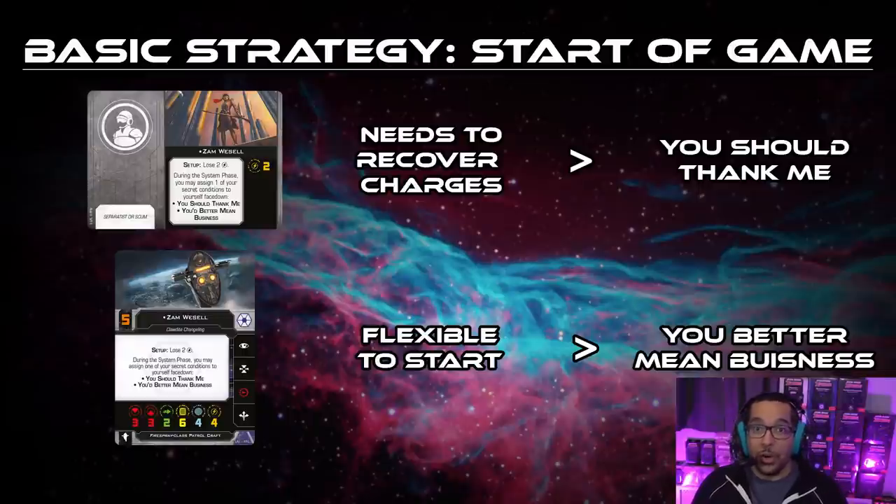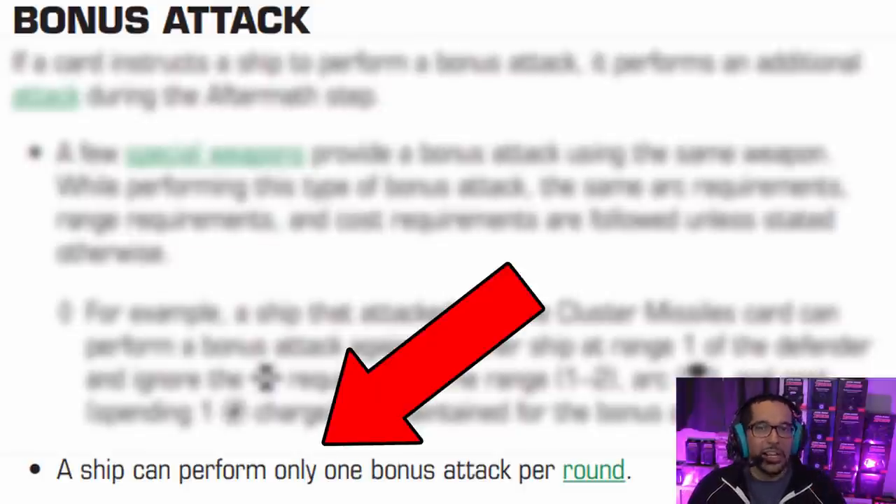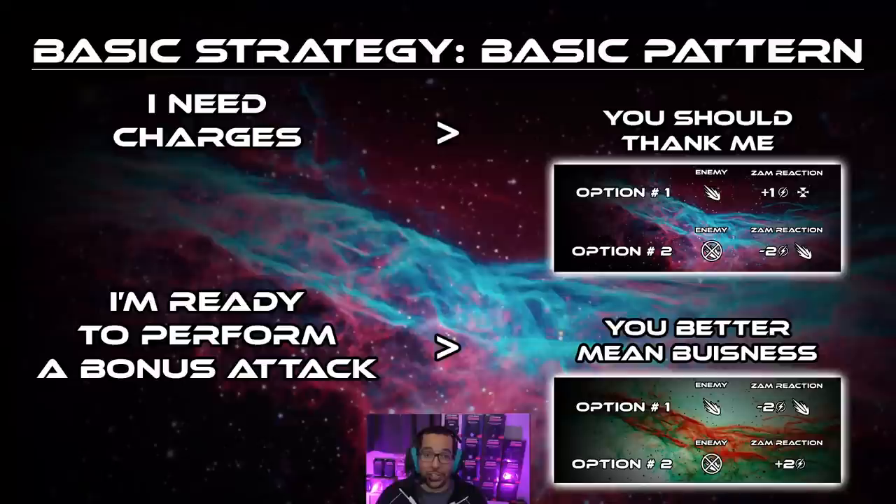As for the Zam pilot, 'You Better Mean Business' is the correct choice to start off with. Since you start with two of four charges active, you have a chance to trigger either effect and they're both beneficial — you're either going to be recharging two charges or getting a bonus attack. This is a good time to remind you that per game rules, each ship may only perform one bonus attack a turn. So even if all of your Zam charges are active on the Zam pilot, that does not mean you can trigger the bonus attack more than once a turn.